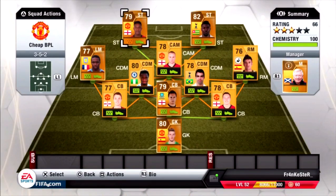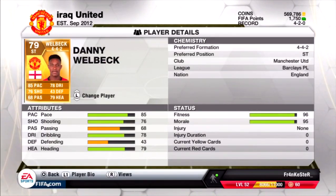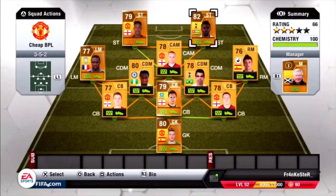Our 2 attackers are Danny Welbeck and Emmanuel Adebayor - they're pretty expensive but really really good and worth it. I picked up Danny Welbeck for 4600 and Adebayor for 3800. Both are like complete strikers - they're both fast, both skillful, Adebayor has 4 star skills. They both have the strength, heading ability, they can dribble, shoot, score, they can do everything together really.